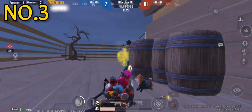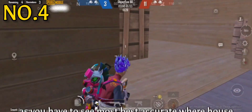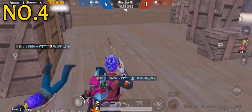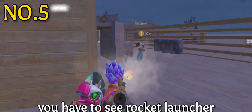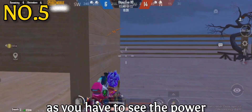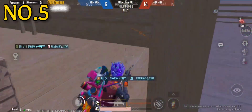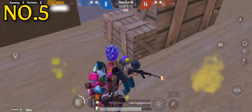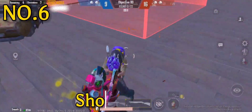As you have to see the most accurate warehouse, you have to see the rocket launcher that makes the map more incredible. As you have to see the power — shotgun here.